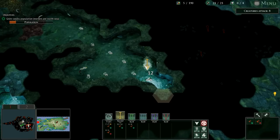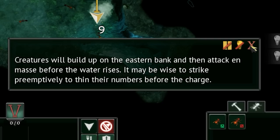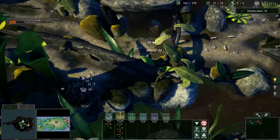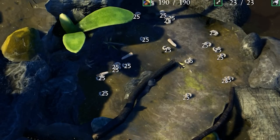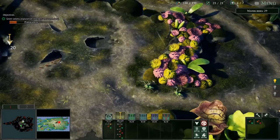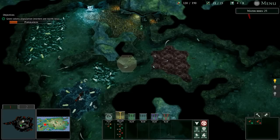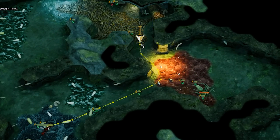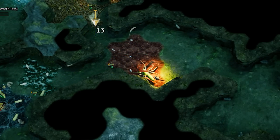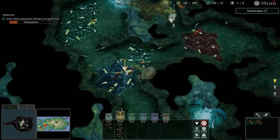We only have a few seconds left. Creatures will build up on the eastern bank and then attack en masse. We gotta get that food now — this is the thing that's coming to get us. Nasty little spiders! They're getting in, they're getting in — stop them! These things are really jumpy but they might be a little bit weak.